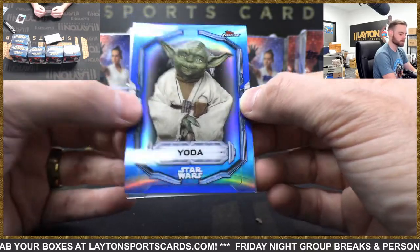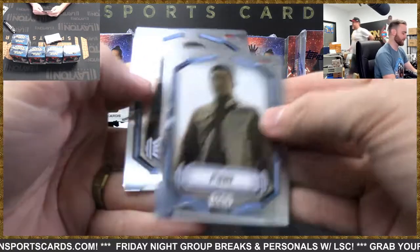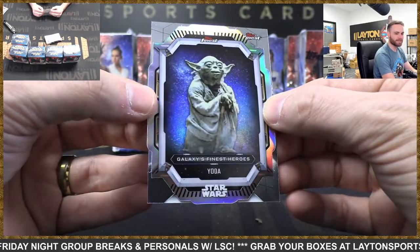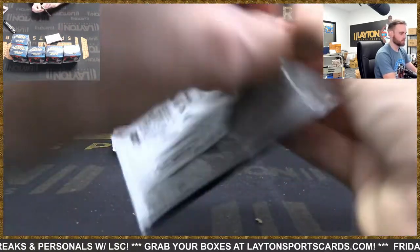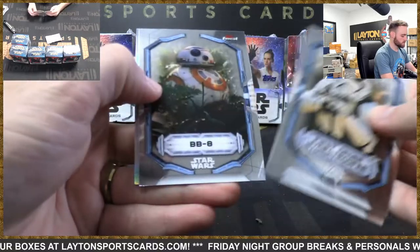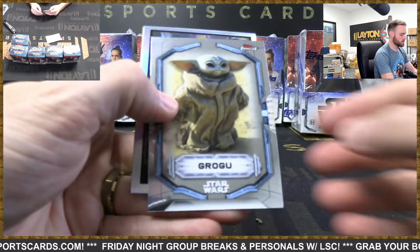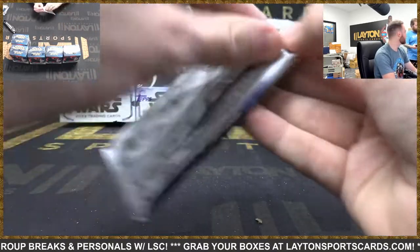Blue Yoda - this card is very good! Vernestra Rwoh and a Yoda die-cut - the Yoda box! Short print on the die-cut, not numbered on this one. A gold refractor from the Mandalorian - Valen Hess, 33 of 50. Refractor Hera. Shin Hati, Syndula, Bad Batch gold refractor Cassian Andor, seven of 50 - nice! Cassian Andor and refractor auto General Draven.